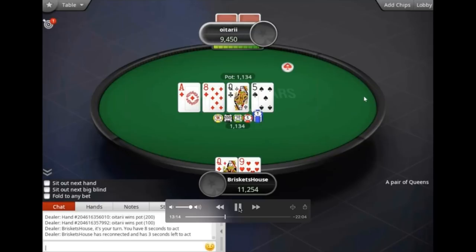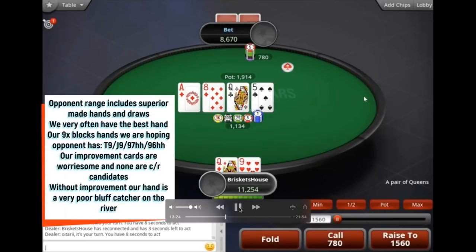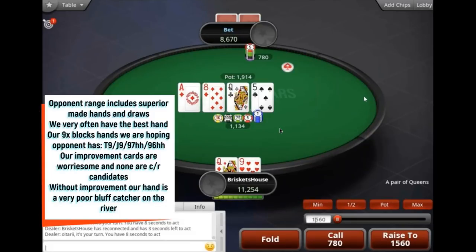Easy check on the turn — we get that offsuit five neutral card again, same as on the ace-king-eight. A bet comes in from Oitari — 780, like a 70% pot bet. Our opponent's range includes superior made hands and draws — if they have a pair, it's mostly better than ours. They're not betting with queen-six. This bet doesn't come from ten-eight either; the only made hands we beat that I see a bet from are pocket twos through fours as a bluff, and some hands with diamonds like king-five of diamonds. Basically they have a draw or a made hand that beats us.